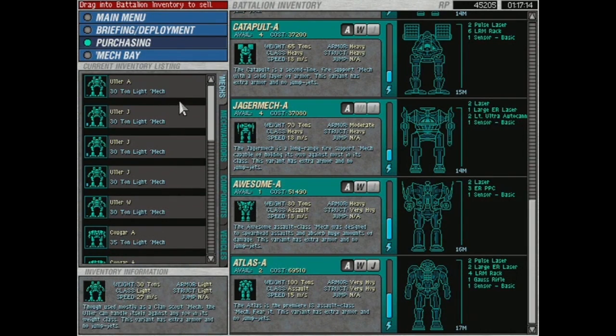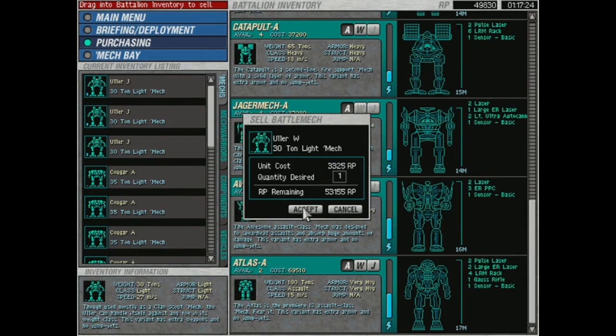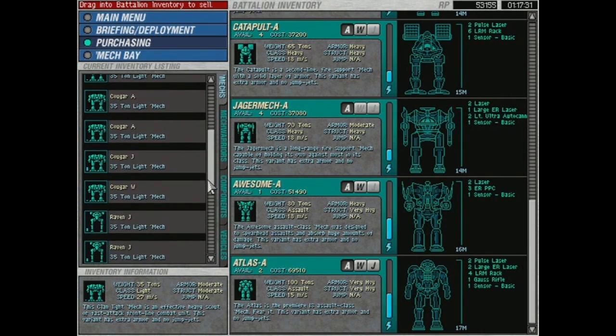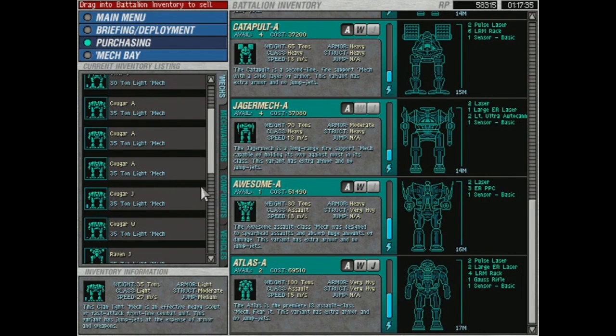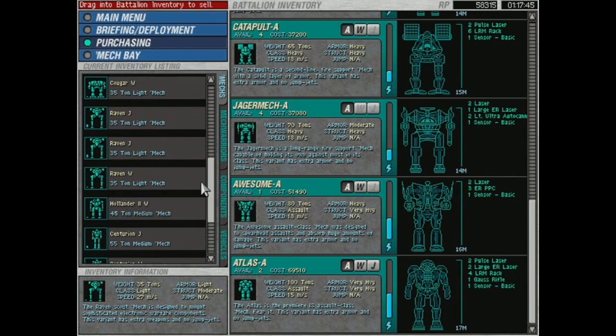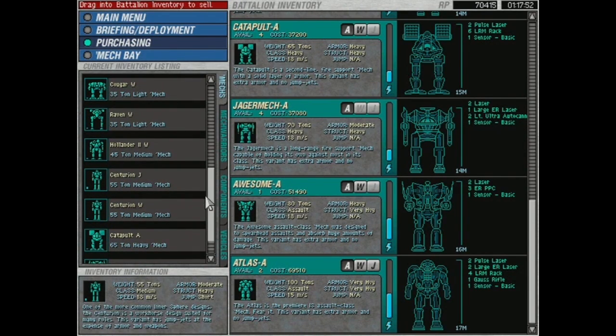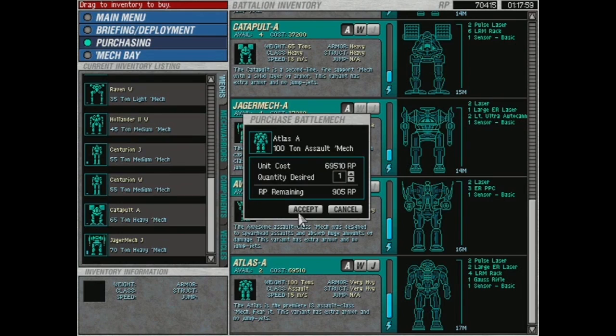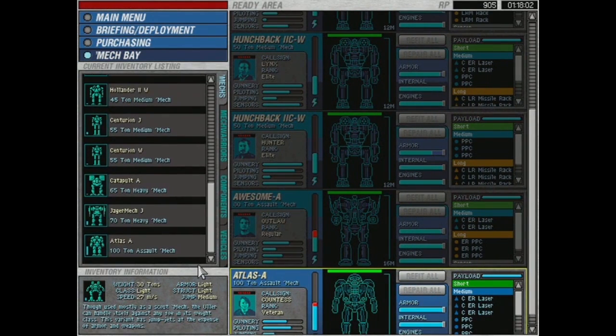I need like 30,000 more. Okay let's sell some of these. We have tons of Uhlers — sell this one. I could do a full squad of armored Cougars, or one Cougar W. We have so many Ravens too. I don't need jump-capable Ravens in addition to jump-capable Uhlers. These Centurions — I don't know if they're ever going to get used again. We have enough money! Let's go with another Atlas — boom! We are now poor. We have spent all our money on the most powerful mechs that money can buy.